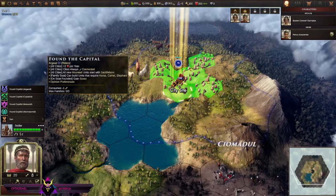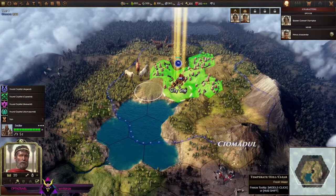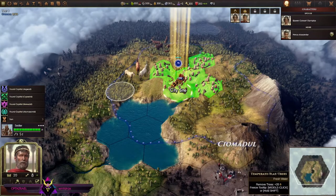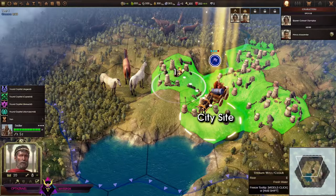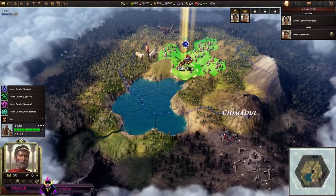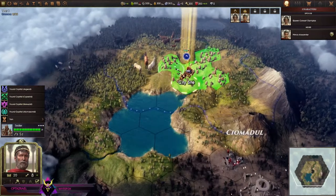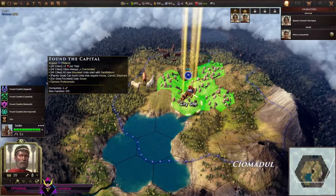You can choose different types of starting cities. I wonder if I should move here so that I have horses. I can move there. Is that where my city's range would be depending on where I moved? I'd have more of the water here, but I'm gonna have the horses anyway in my territory. Right here is good — we're gonna found a capital.